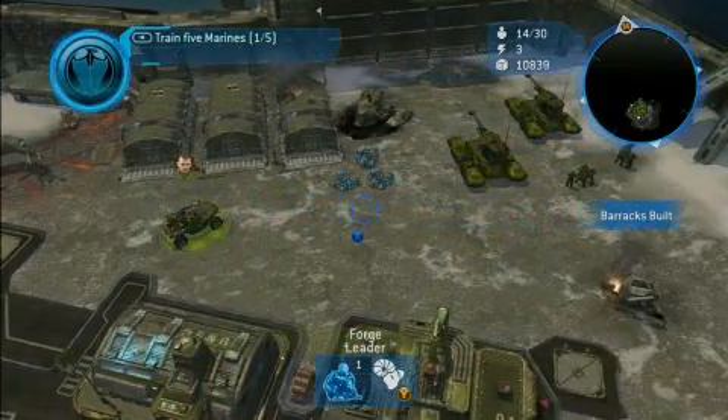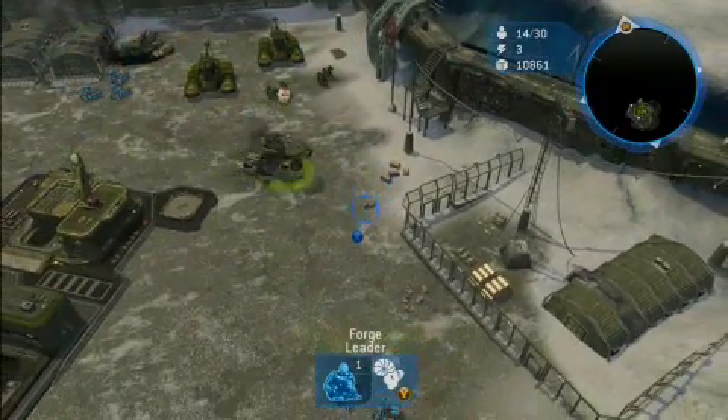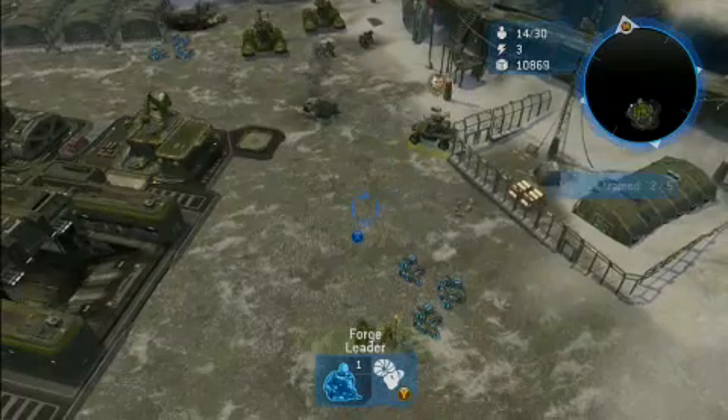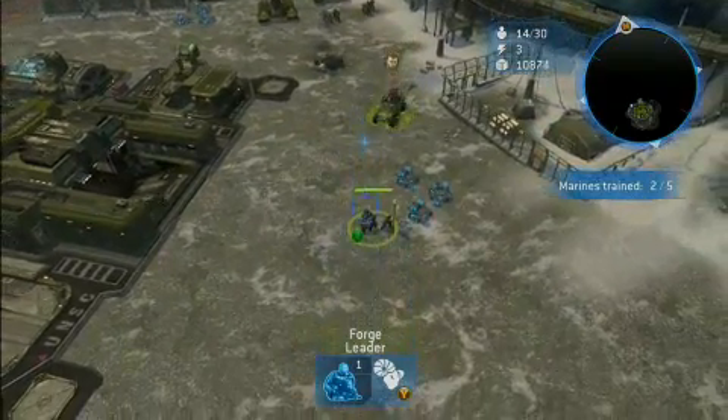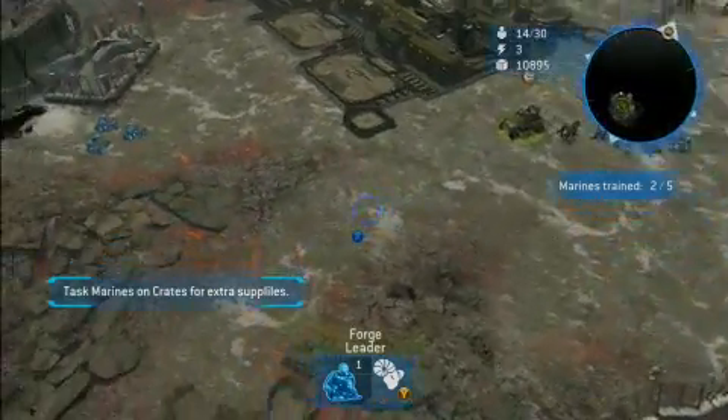Let's start to move around a little bit. Let's select Sergeant Fortier, one of the hero units, by selecting him with the A button and moving him with the X button. You can see he's driving a Warthog, which is a vehicle from Halo. Getting the sound and feel of the vehicles from Halo is very important to get right in the game.